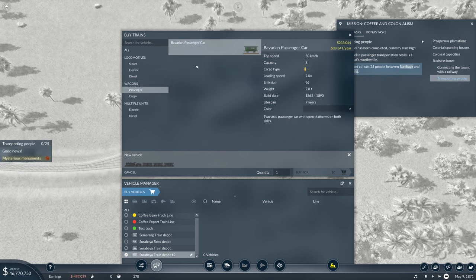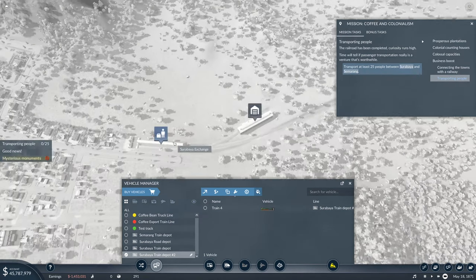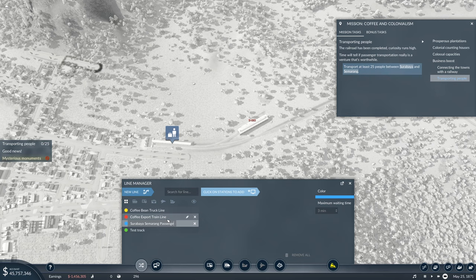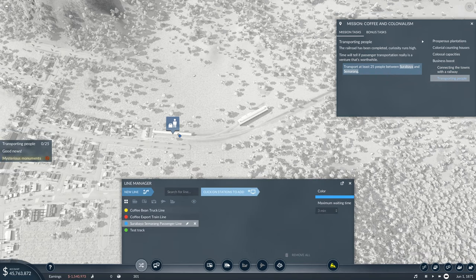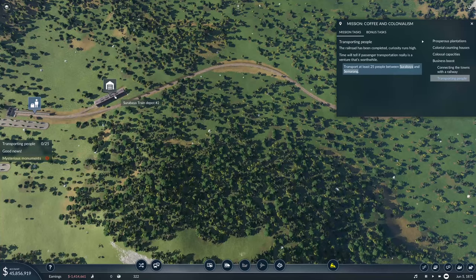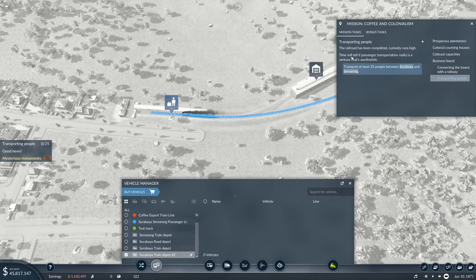We buy passenger wagons — only a few options at this time, so taking the highest cost version. That should be faster to accelerate and decelerate. We'll put three passenger cars on and buy one train. Create the 'Surabaya-Semarang Rail Line', assign the train to it. I forgot to add stops — helps if I say where it should go, otherwise the line doesn't work. Now I'll skip forward until it picks up enough passengers.